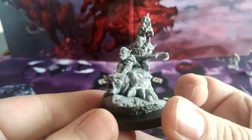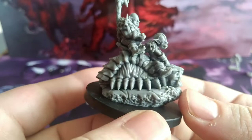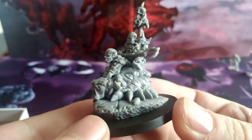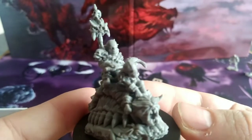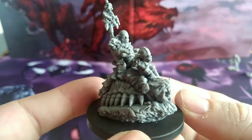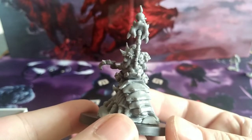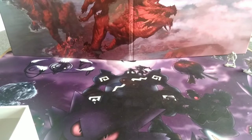Last in the box is the Goblin Czar himself, the namesake. He's mounted on some sort of multi-legged creature, with a driver at the front and the Czar seated on a throne at the back, wielding a large two-handed sickle. For £30 you get quite a lot: 20 miniatures, the book, the game map, the tokens — I really like it.